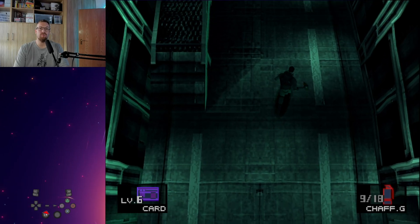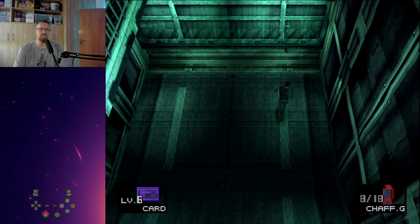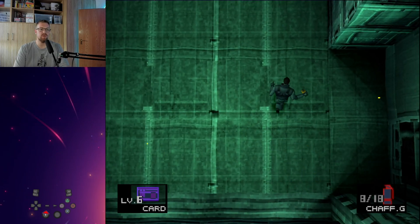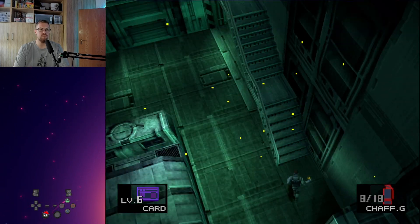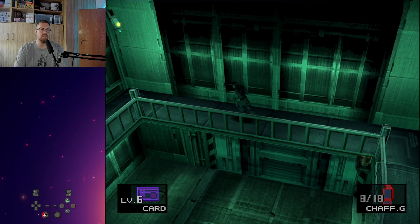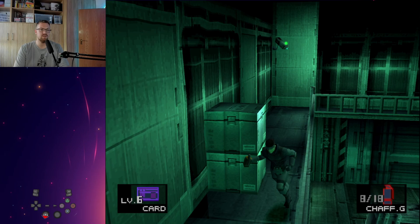Hey everyone, here's how you can go through the new building 1F floor whilst being totally safe. Just throw a chaff here at the door, turn around and get up quickly. Now that the chaff is active, the camera won't be an issue anymore. We can quickly flip this guy over, equip a grenade as we do so to get it out of our hands, and then we can very quickly walk past the camera here.